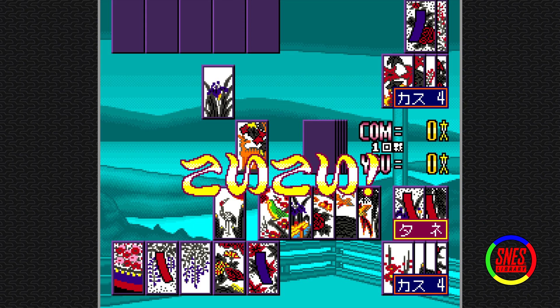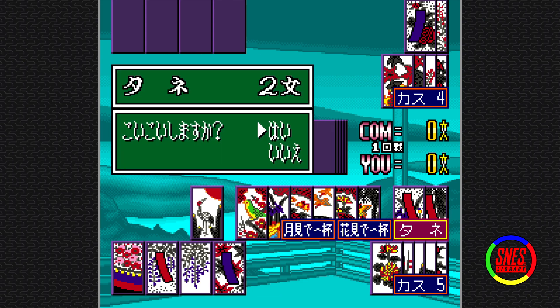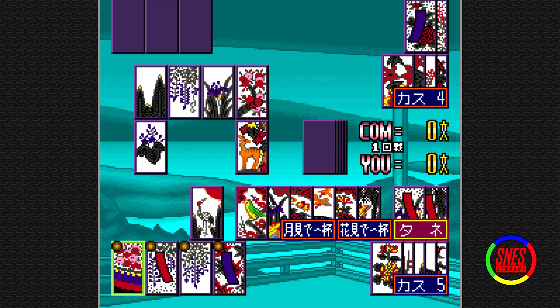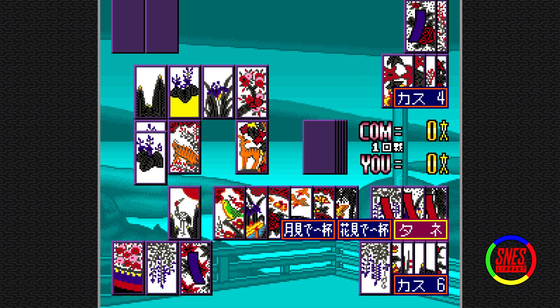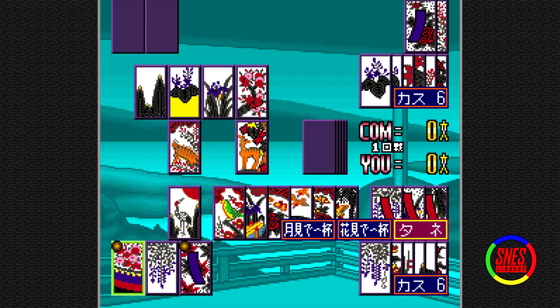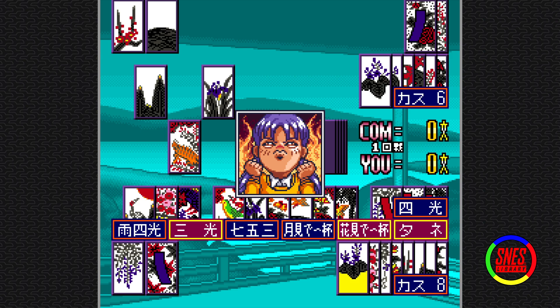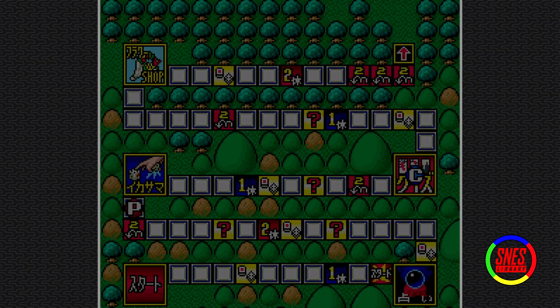Why is it two already? No, we're going Koi Koi — we're going to keep going. I have the cup and I have the flowers. We just put flowers on the table. Koi Koi. No, I'm good. Three lights, flower viewing, Tane — 13 points! This is why you don't just end the game when you have one thing. Mad points.